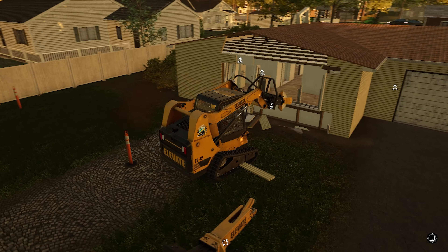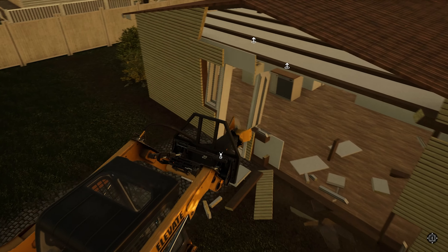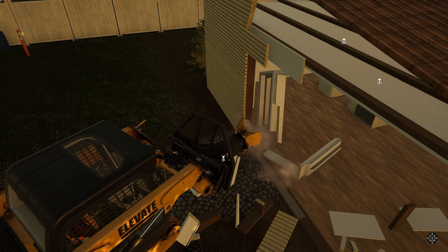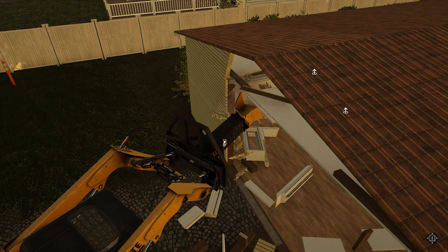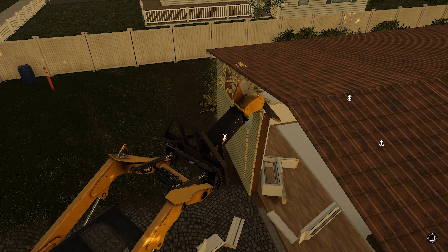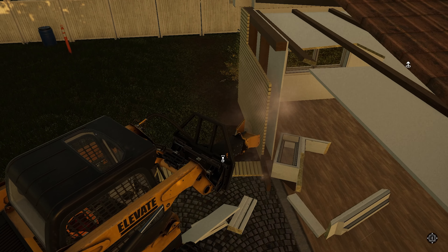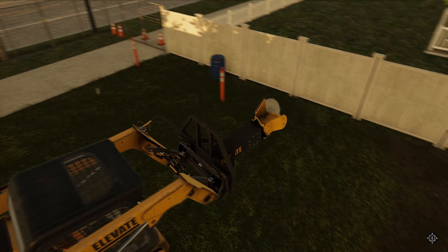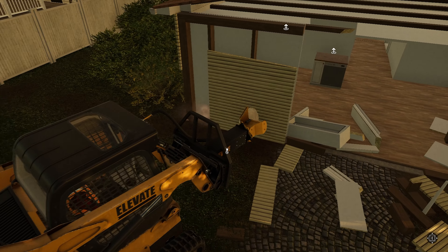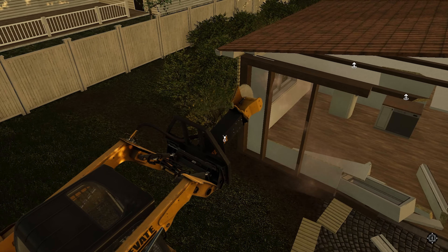We can lift up the stuff and take it out using this. We just need to get access. So if we break up a big enough spot here, get access inside. Let's zoom in a little bit so we can see what we're doing. Break all this down - I need to break that down without causing any damage. I don't want to damage the roof too much here. I don't know how pedantic they're going to be about how much we've actually removed.